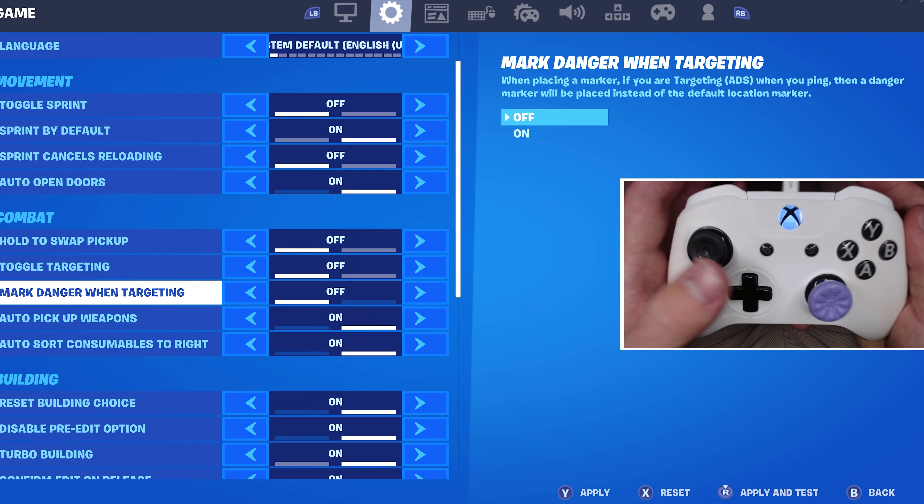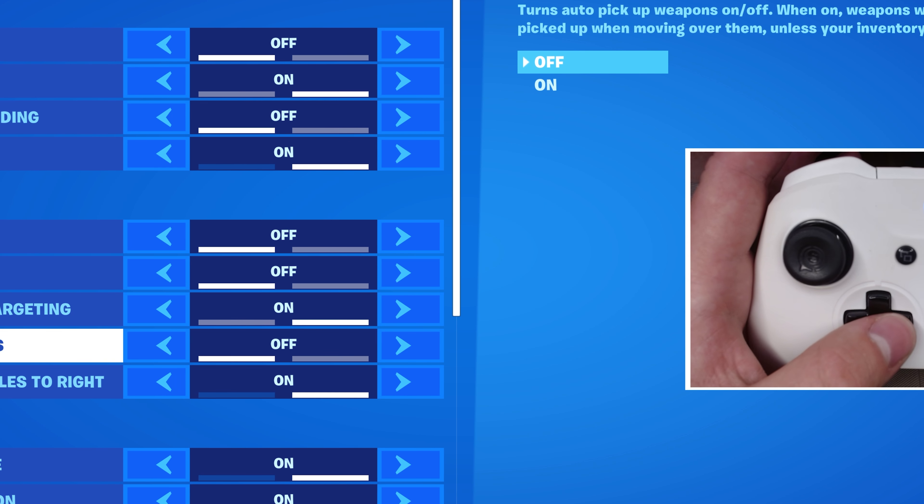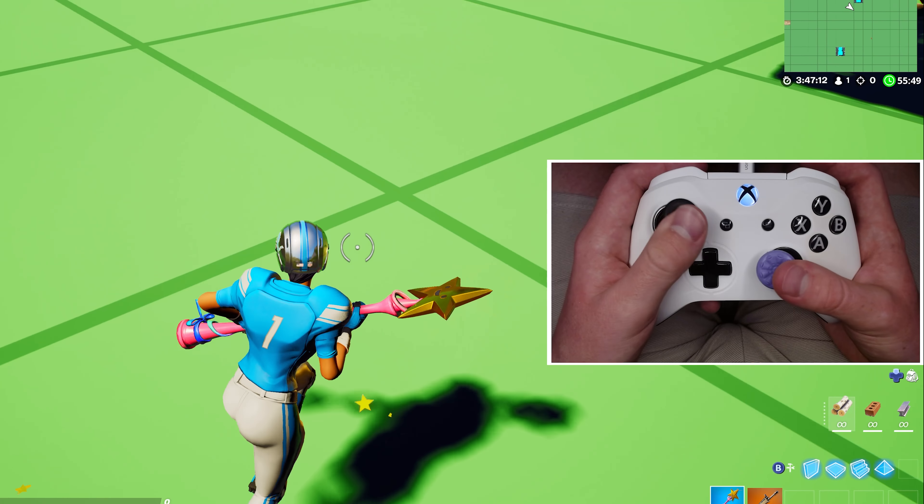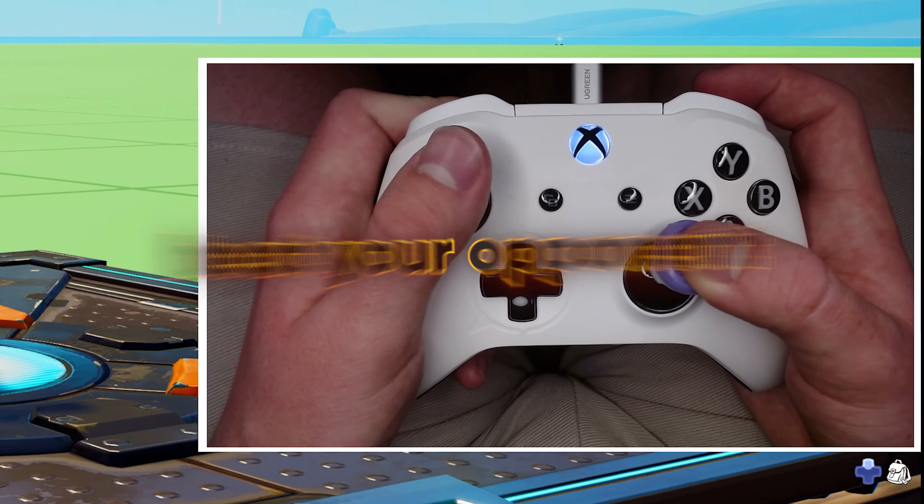Auto swap pickup, off. Toggle targeting, off. Mark danger when targeting, on. Auto pickup weapons, on. Auto swap consumables to the right, on. If you've just come in from landing, then you can just swoop over the guns and pick it up automatically and beat your opponent.